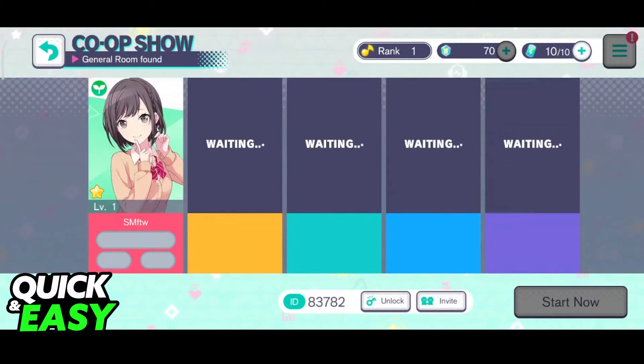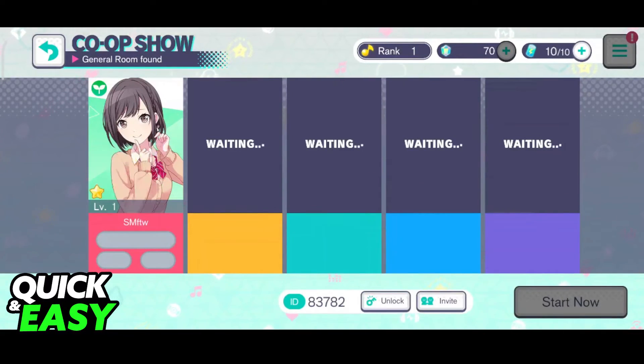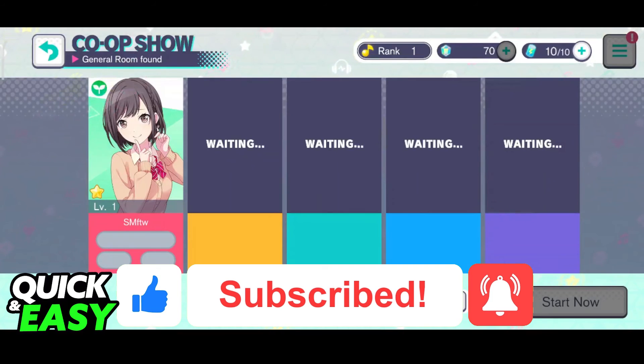As long as you two are connected, you will be able to start co-oping any songs that you wish inside of Project Sekai. Choose the character that you want to use, share the room code, and all of you will be able to play together. I hope I was able to help you on how to co-op in Project Sekai. If this video helped you, please be sure to leave a like and subscribe for more quick and easy tips. Thank you for watching.